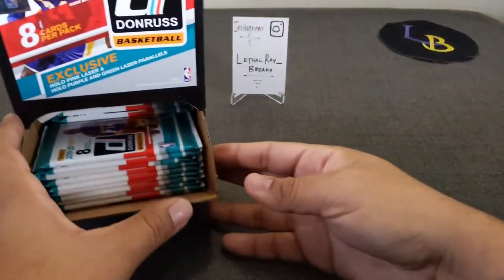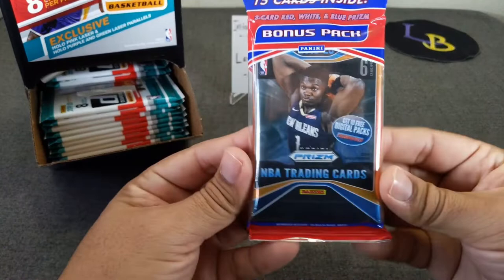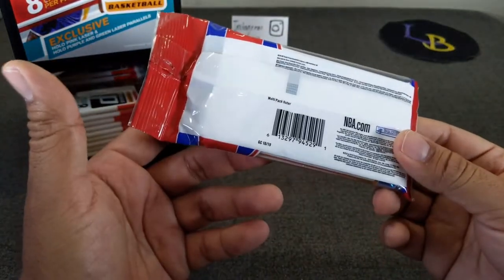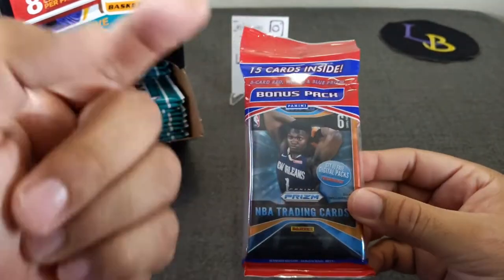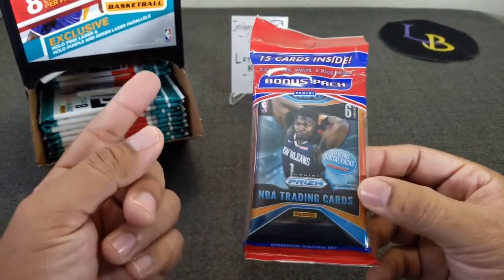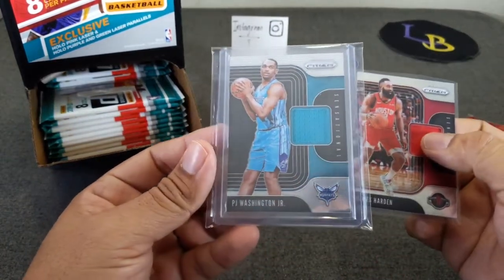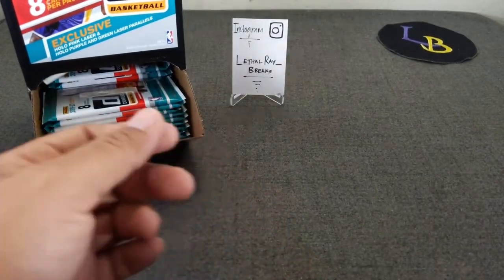Before we start, for my 500 subscriber giveaway, there are going to be two winners. The first winner will win a cello of 2019-20 Prizm Basketball. My giveaways are randomized from the comments — all you have to do is comment on the video and be a subscriber. The second winner will win a James Harden Relic and a PJ Washington Relic from the Hornets.